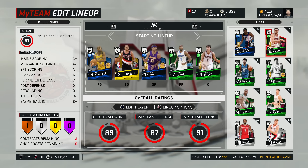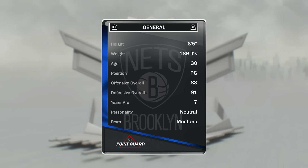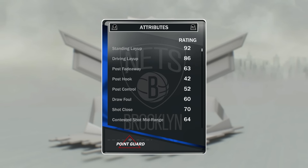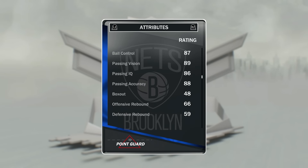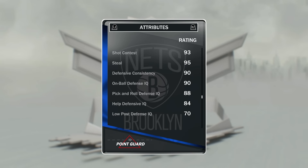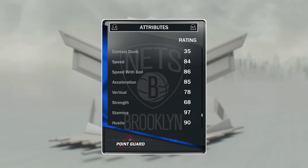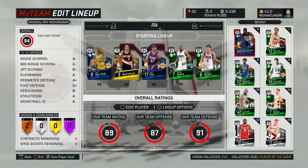At point guard off the bench we have got Michael Ray Richardson, and oh my god is this card good — I didn't expect it to be good but it is. Six foot five point guard, 83 offense, 91 defensive overall. Defensive Stopper badge — always good to have. Shooting stats aren't great, he can't really shoot, but extremely good ball control, really good passer, 90 on-ball defensive IQ, driving dunk of 80 so he can get to the basket. Speed of 84 and acceleration 85, but he feels so fast — this card is a beast.